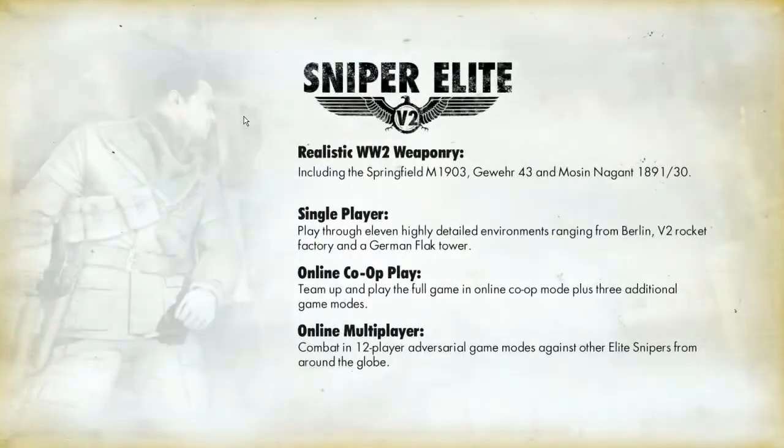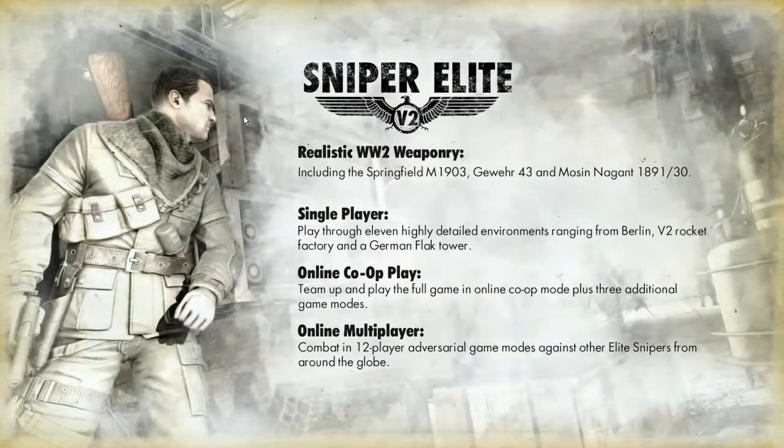That's the Sniper Elite V2 demo — I like to call it version 2. You can pick this up on Steam. I believe the game comes out this week. I don't know the exact release date, but they're having a deal on Steam right now: pre-order and you'll get extra stuff. If this seems like an interesting game to you, I'd recommend playing the demo — it will give you enough to look at and get a feel for the game. If you're interested, have at it — play the demo at the very least. Until next time, I'll talk to you later. Bye.